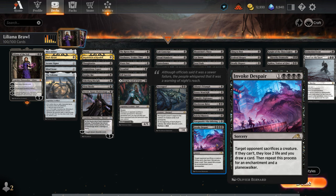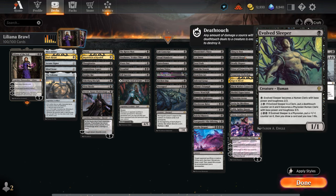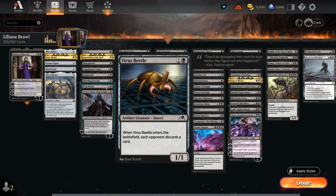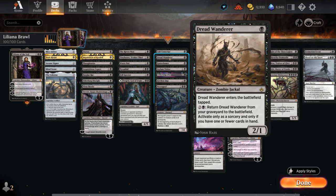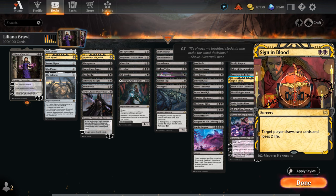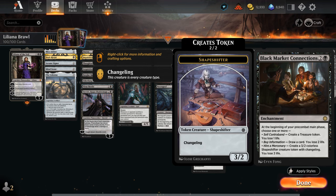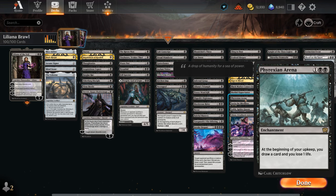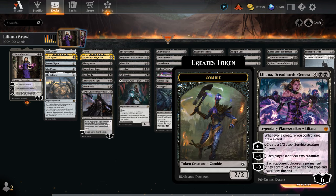The next section is card draw effects, where we have Cling to Dust — which can also be escaped out of the graveyard and act as graveyard hate. Evolved Sleeper can start drawing once we level it up all the way. Deadly Dispute is pretty nice alongside our cheap creatures that make the opponent discard — we can sacrifice them to draw two and make a treasure. There's also Priest, which plays well with those creatures as well as some recursive one-drops. Tenacious Underdog can be blitzed for card draw. Sign in Blood draws two at the cost of two life. Black Market Connection is a nice card draw enchantment that can also make treasures or some 3/2 shapeshifter changelings.